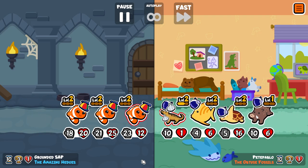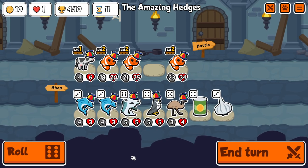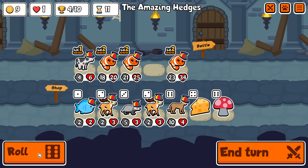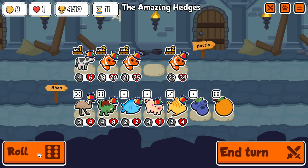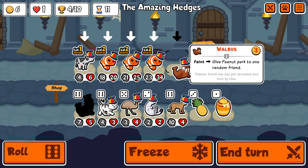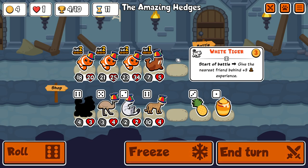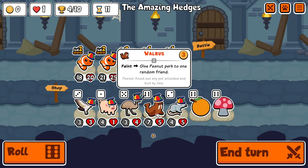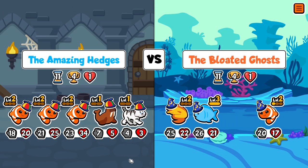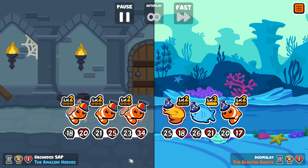We get a bit lucky with some matchups — sea turtle plus lizard is a reasonable early game combo but not very good later on. Now I'm just browsing, trying to think of something. We get walrus and also white tiger in the same shop.